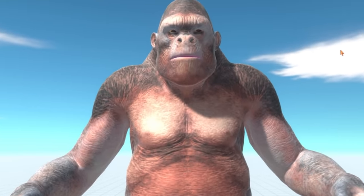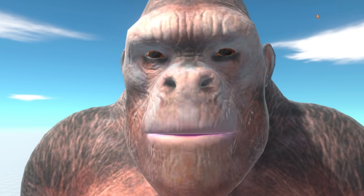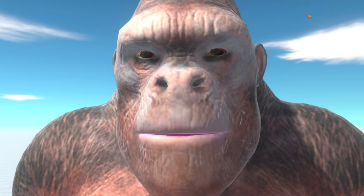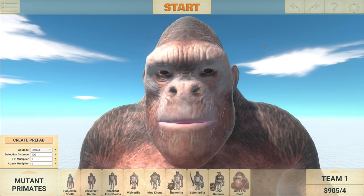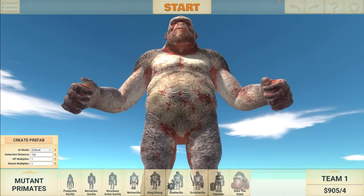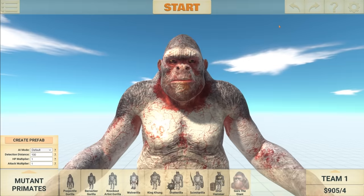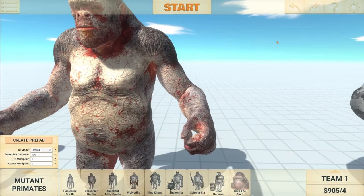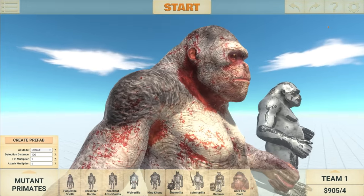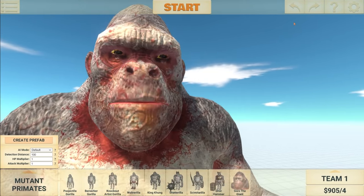Welcome back to Animal Revolt Battle Simulator. Now, I'm a little late to the party here because an update came out and I was in Poland. But check it out — Guru has eyes. But not only that, he also got some new skins. So check this out. This is pretty terrifying. It looks like he's been in battle, maybe — covered in blood or something.